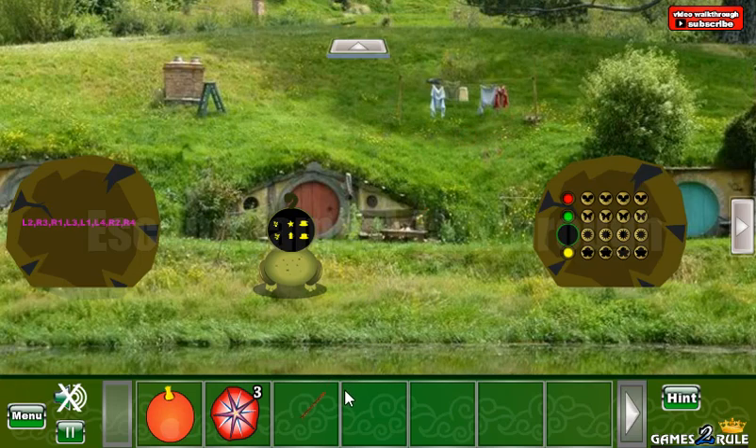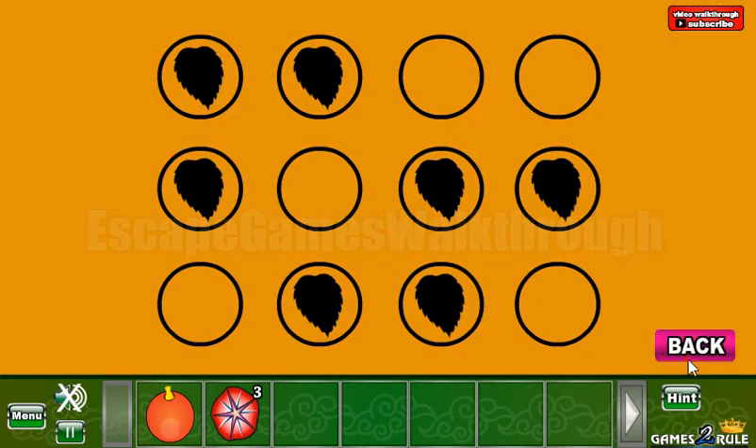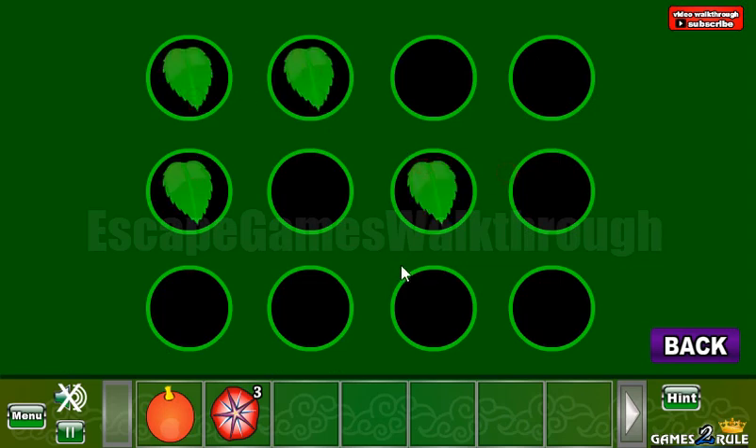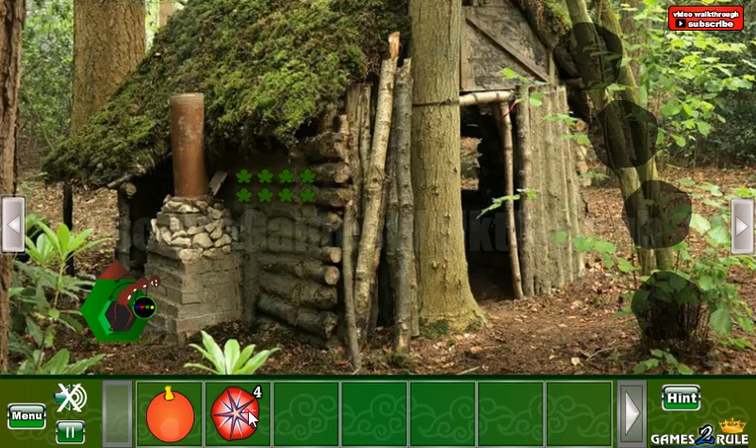Here we have a stick with ends. And these ends we can put on this honey to get another pattern with leaves. So let's use this pattern on that puzzle. And we've got the four flower. So all the four flowers go here.